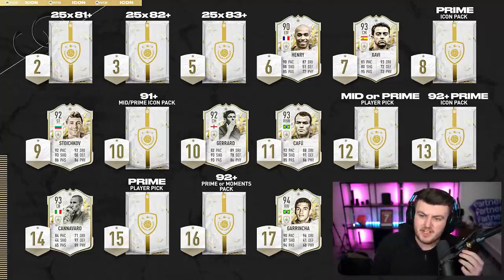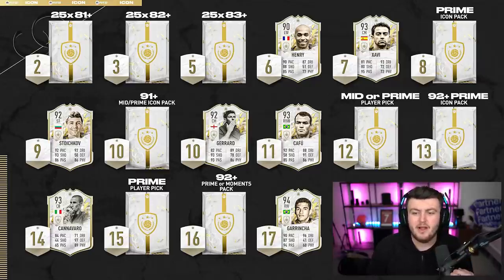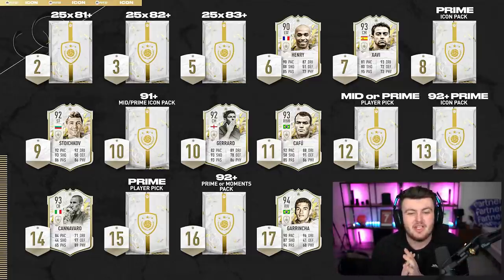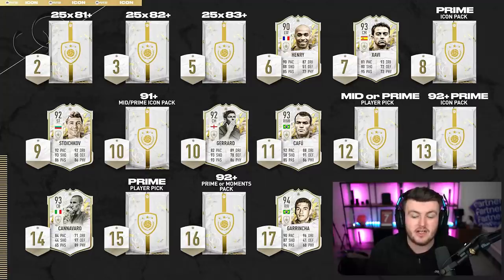For me, first nine tokens, I think the prime icon pack is what I'd go for. I just love taking that gamble, that risk. So I think the prime icon pack is probably the way to go for the first nine tokens. I'm not going to go for any of those players necessarily — I think the prime icon pack is probably the best option for the first nine of the eighteen tokens.